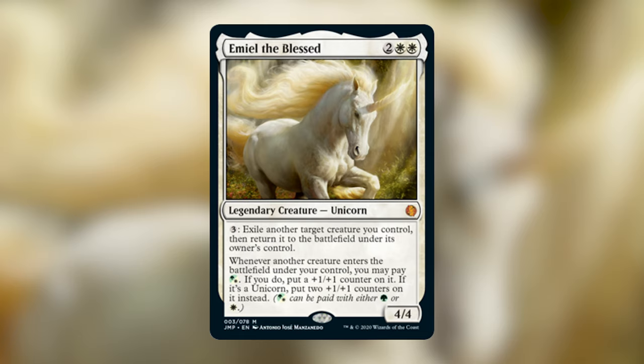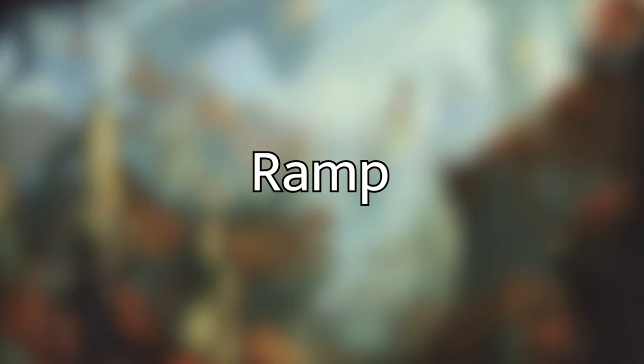The strategy for this deck is we're going to be playing a bunch of creatures that have relevant enter-the-battlefield triggers or leave-the-battlefield triggers, and we're going to be building our strategy around abusing those triggers — blinking things multiple times in a turn or blinking things throughout the turn cycle and getting a ton of value. We'll be going over those value pieces later on and how the deck plans on winning, but I'd like to start off by going over the ramp.